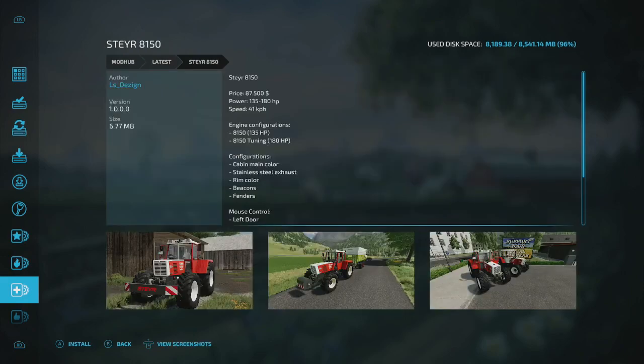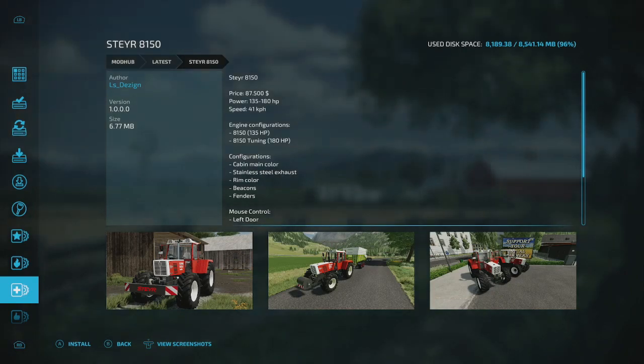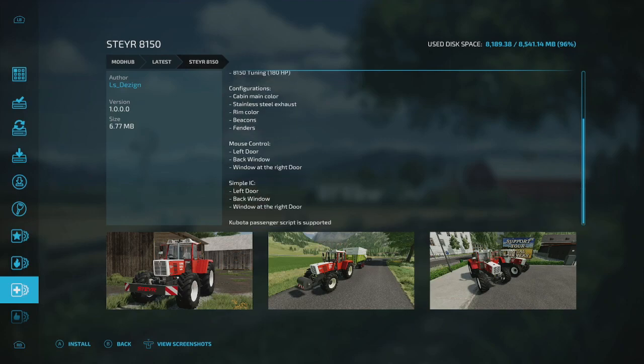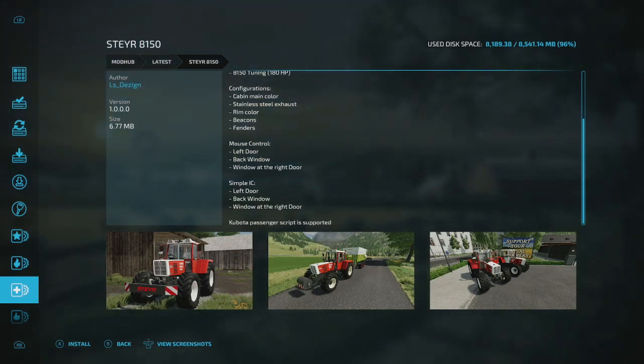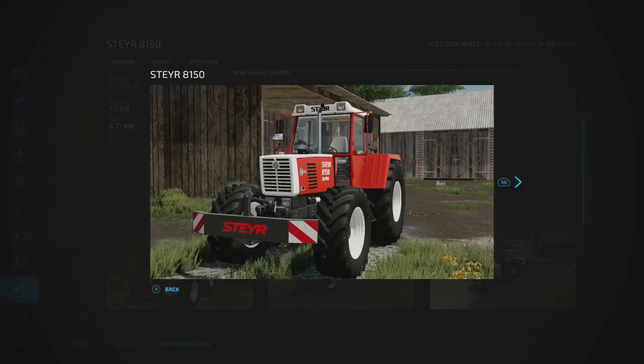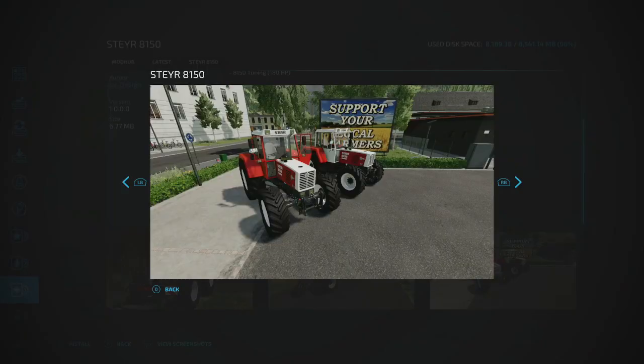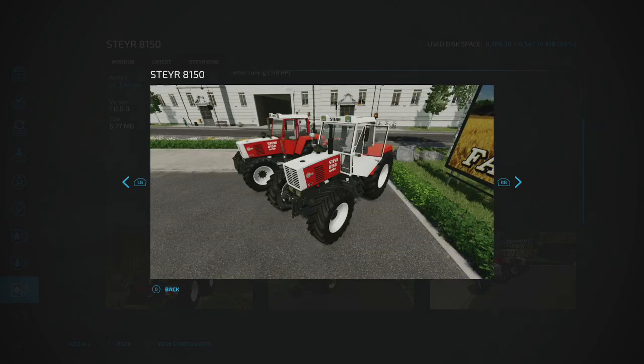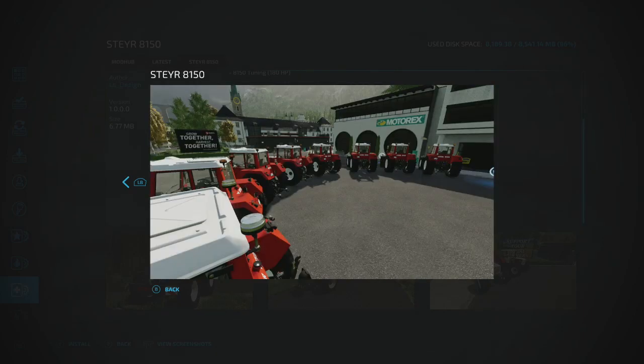The Star 8150 is a new tractor mod. It has configurations for cab colors, stainless steel exhaust, rim color, beacons, and fenders. On PC you get mouse controls and IC support, and they added the Kubota passenger script — you'll need the Kubota DLC for that. The base game style looks similar but you do have color and wheel differences available.